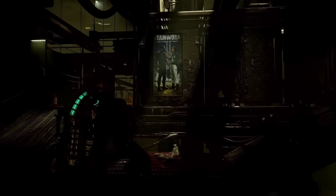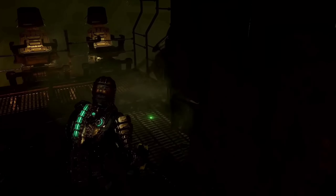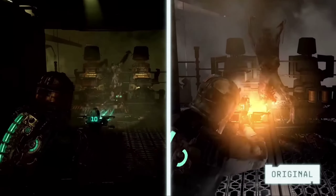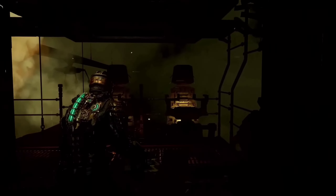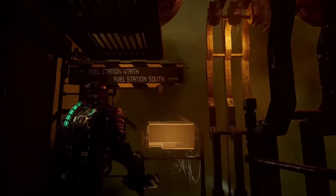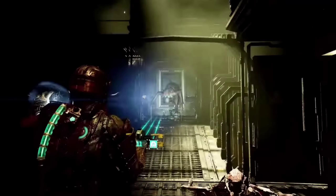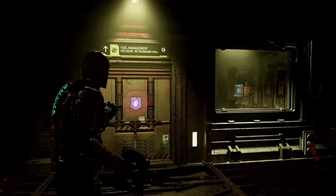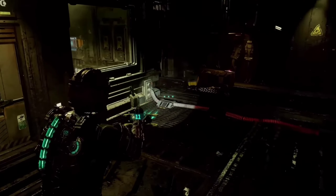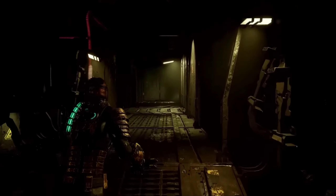The way to the refueling station is just a little further ahead. As you can see, some memorable moments are authentic to the original. We've added tons of graphical enhancement that supports strategic dismemberment. Using Kinesis, we'll bring that gondola over and make our way to the south refueling station. We need to gain access to the fuel management office, which contains the power functions for the refueling station. We can follow that cable to find our way there. One of the things we tried to achieve was to add more context to the various objectives, to expand on what was there and bring a bit more detail and depth where we could.